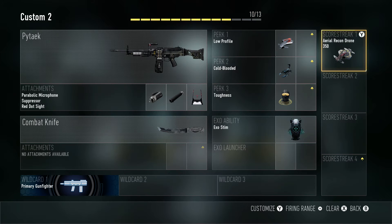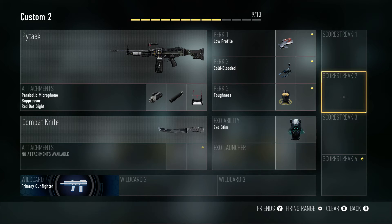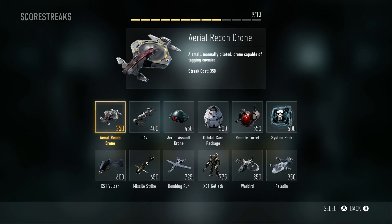Your scorestreaks do count against your Pick 13, so you can play without any scorestreaks at all and just take more perks and extra launcher abilities. However, if you want to take scorestreaks and be able to earn them but you're a terrible player, you can definitely use this option. Earlier on you can't, because you have to level up a little ways before you can actually modify them.